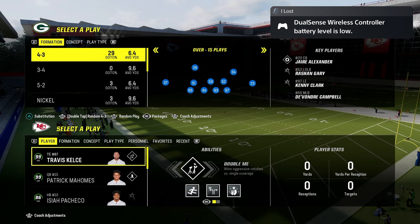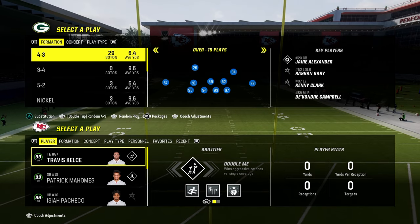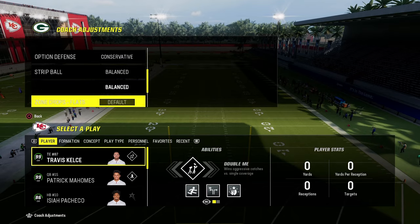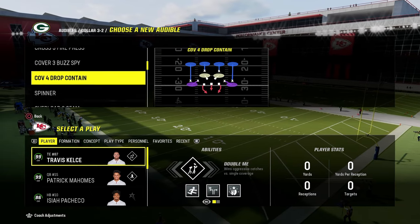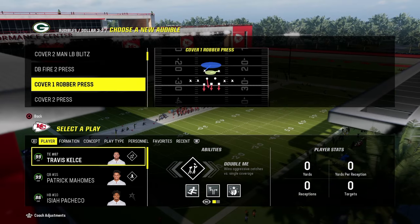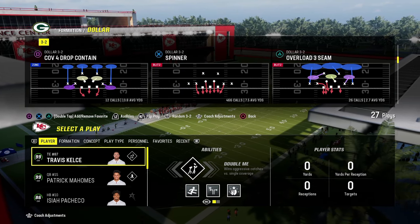We're going to start with meta combos that you probably see online to teach these concepts, which will then cross-apply to any formation. I'm in the Jets playbook mainly because of the multitude of formations. You can do this out of any playbook. My full offensive and defensive ebooks are available on the Patreon for just ten dollars.